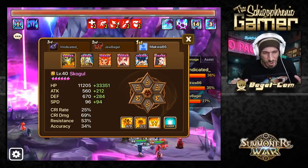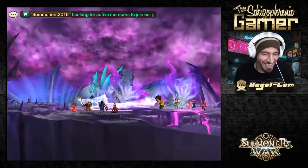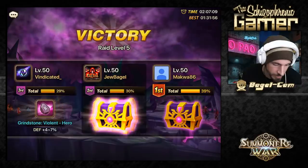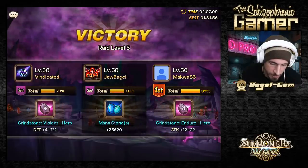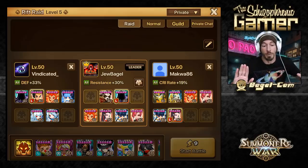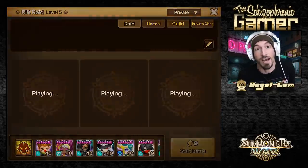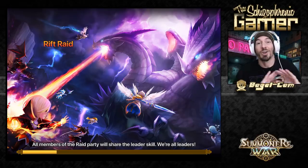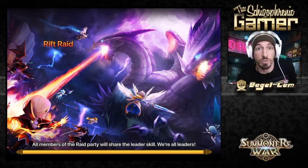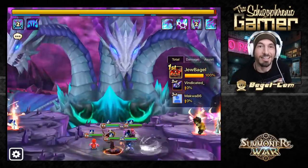I just wanted to share this with you guys - just a short little video. I'm gonna get my old R5 team back. This is right after the patch so I wasn't able to do any speedy speed runs. I know people are gonna say, 'Did you see Maths' R5 video?' - yes, for the fifth billionth time I've seen it, I'm friends with Maths. Anyway, I just wanted to show Skogel in R5 - he's got some viability. Hope you enjoyed it, see you in the next video.